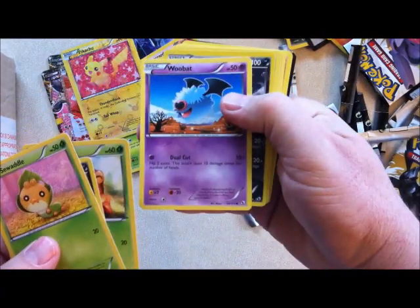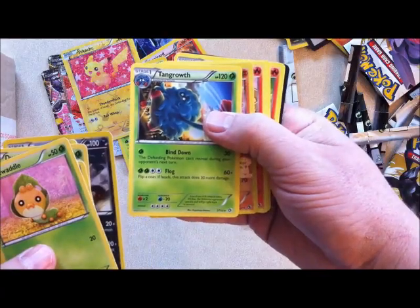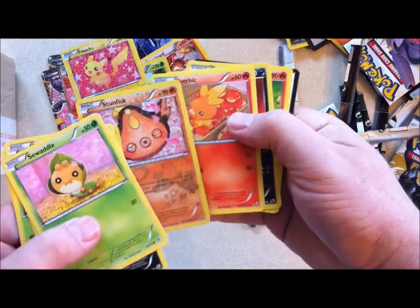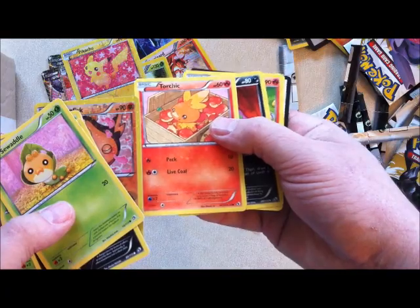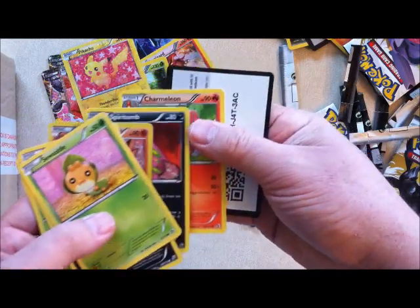Sewaddle, Zorua, Dwebble, Woobat. Zoroark is a reverse holo. Tangrowth is the rare. Stunfisk is the refractor — uncommon card there actually. Torchic also has like a slight refractor design to it. Spiritomb and Charmeleon.